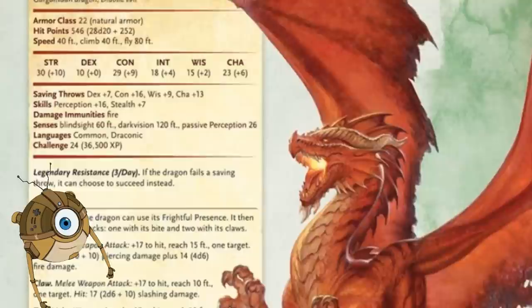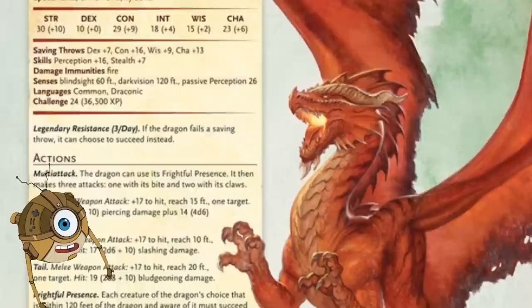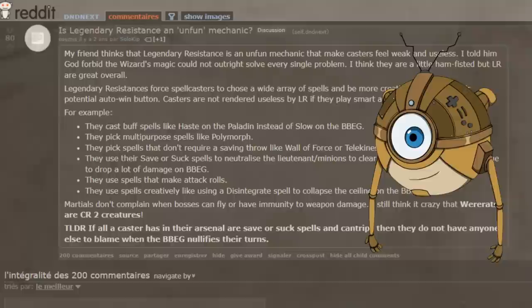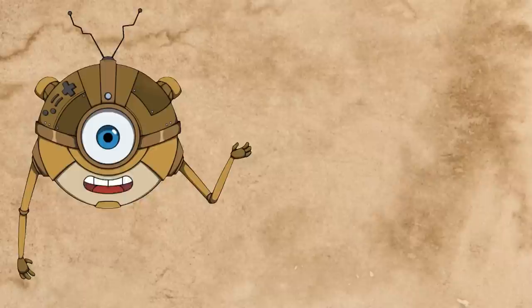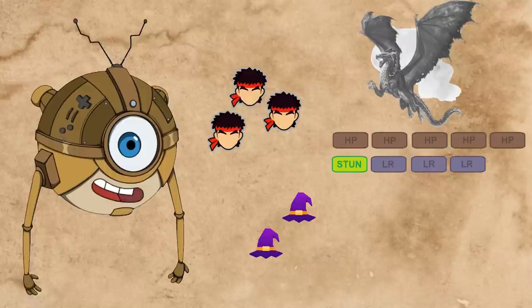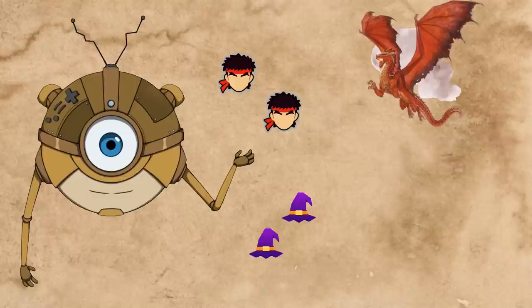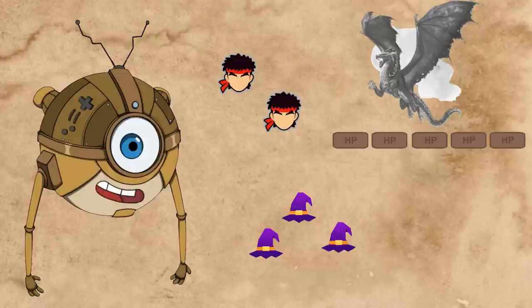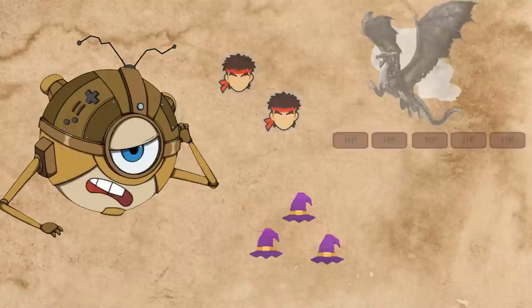So we have a bit of a problem — a game that gives you a bunch of shiny toys because it wants to keep you coming back, but then that same game breaks when you actually try to use any of those shiny toys. Legendary Resistances are the solution Wizards of the Coast came up with to solve this problem. They act as a buffer and ensure boss battles last long enough to be fun. But unfortunately, they kind of missed the mark. The most common complaint against Legendary Resistances is that they aren't fun to play against — when a monster uses one, it still feels to the player like they have wasted their entire turn. This stems from how you're chipping away at an entirely different win condition, turning the battle into a race between the party's martials and its spellcasters — and it's a lose-lose situation.